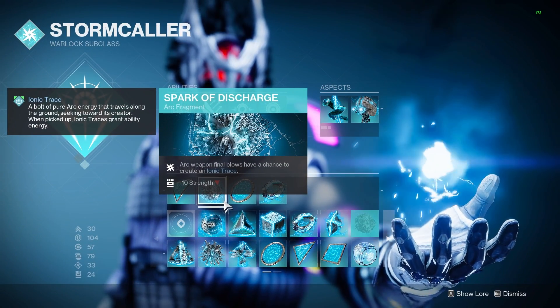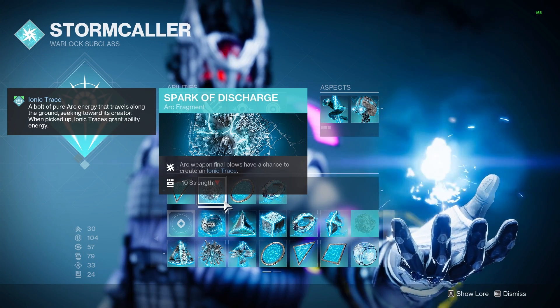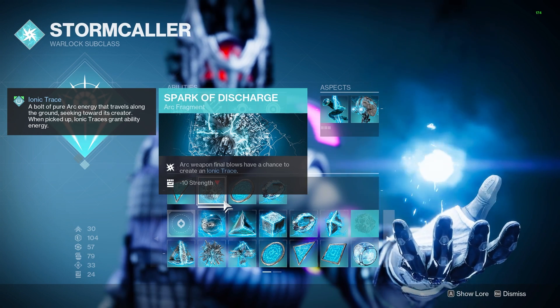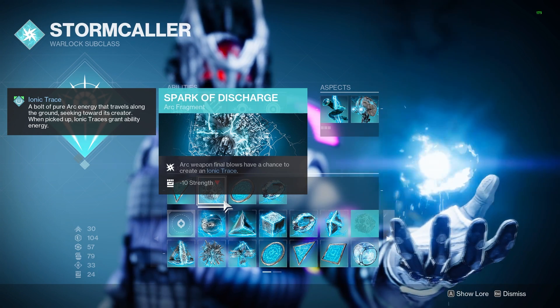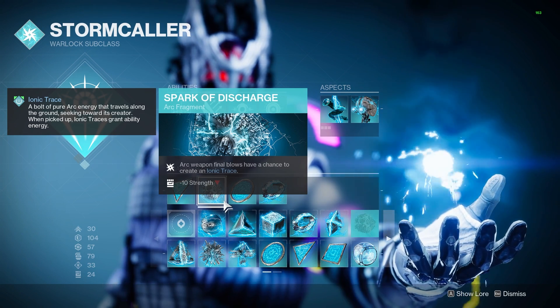Spark of Discharge is now going to give our Arc Weapon Final Blows the ability to spawn in Ionic Traces. Since we do spam primary in the build, this is just going to be more regen for our abilities, and it adds to the uptime on Arc Souls and their increased fire rate as well.